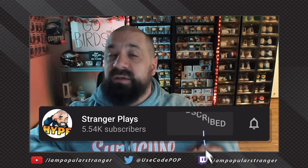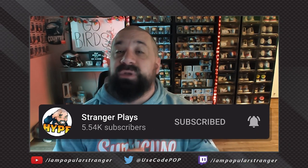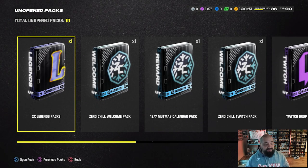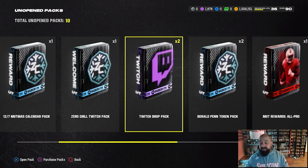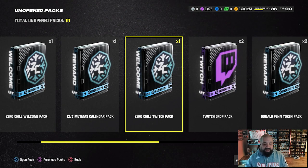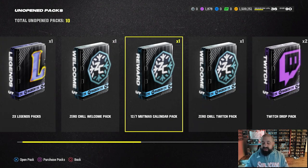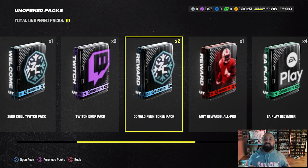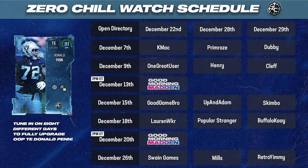We might be making some upgrades to the squad because the market is certainly down right now due to the Zero Chill promo, and there's some really good buys out there — some players I think can improve our squad without spending a ton of coin. The Donald Penn Twitch drop token event is going on right now; we earned the second of eight needed tokens today by watching one of the streams from one great user.